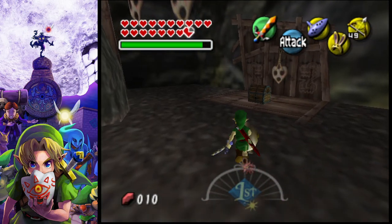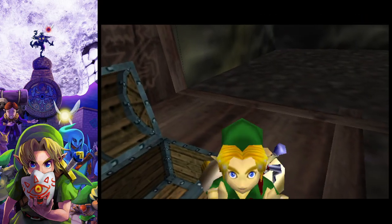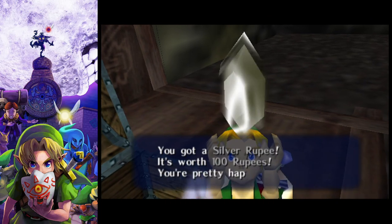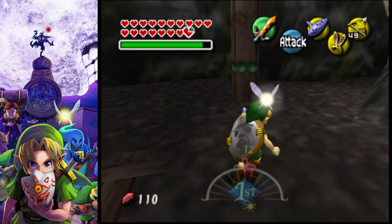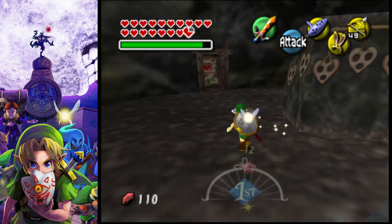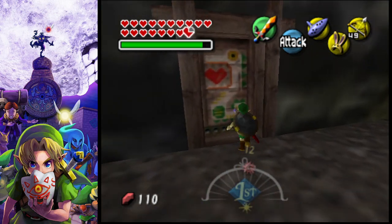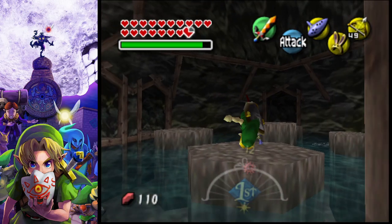Go ahead and continue onwards. As a reward we get rupees — this will actually help if you haven't completed the five-thousand rupee thing for the bait to get that piece of heart. Now we are ready to move right along.